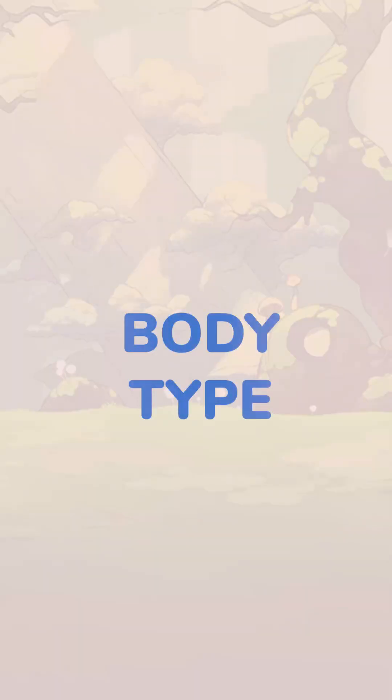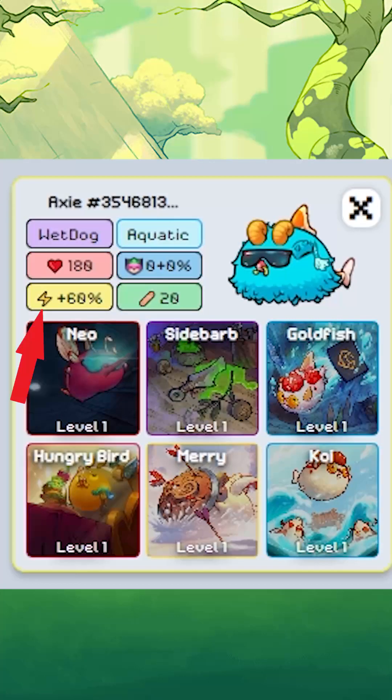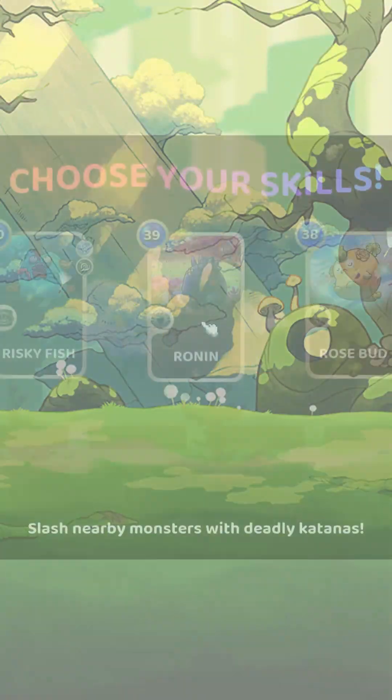Let's start with body type. The body type I went for is Wet Dog. It is fast, has mid-range HP, and has decent HP heal. The speed allows you to run and kite Dracula, which is the boss that appears at the 15-minute mark. A Ronin is my starting card.